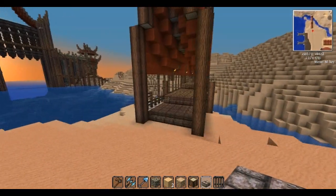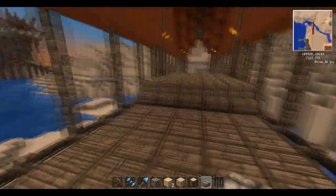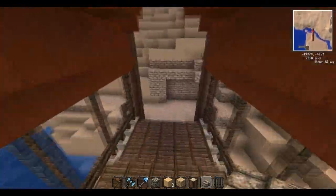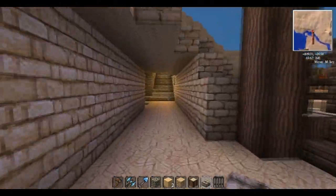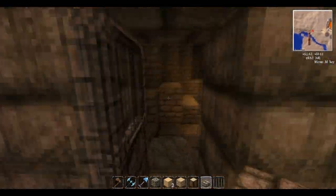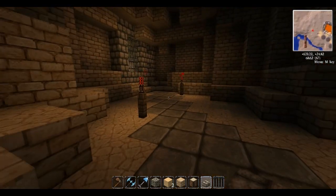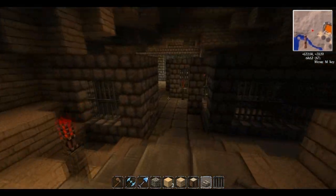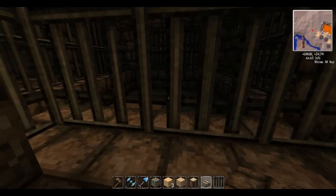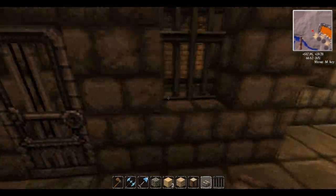I guess that kind of worked out, because now we can walk across the bridge. So the path also goes underground over to here, which I made a sort of prison area. I want to keep it kind of dark — if you're wondering why I use the redstone, I like the lighting. It's not overpowering like regular torches. And we have some jail cells sitting around here.